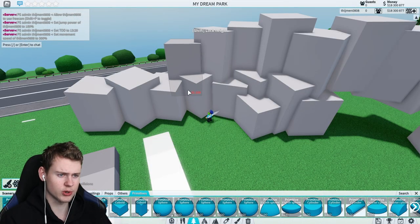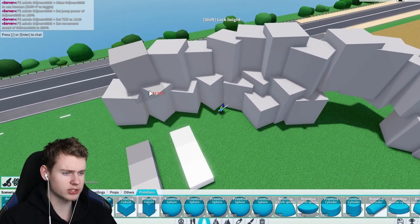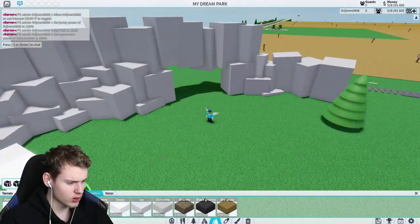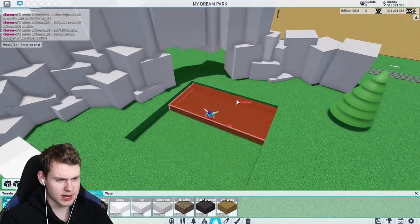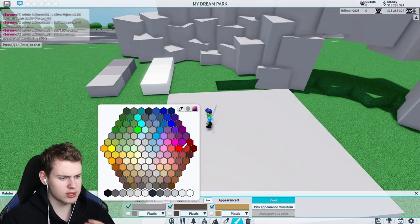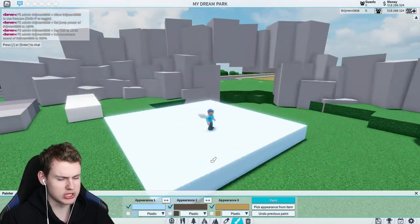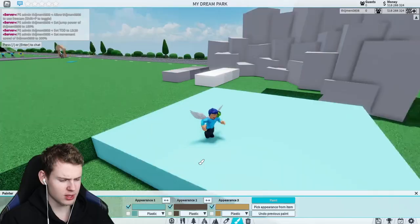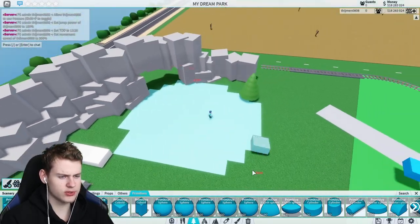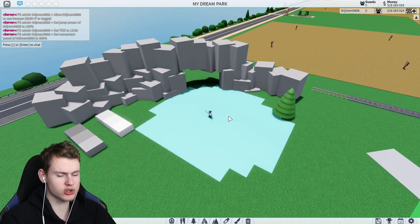It looks a bit weird right now but that is going to change when we place the snow on top. I really hope that's going to look good. We're also going to delete some of the terrain here because there's going to be a frozen lake around here. I need to find a nice color — this is way too bright, almost neon. This one isn't too bad. Now we have some frozen elements. This is just a basic, undetailed start — there is going to be more theming around it.